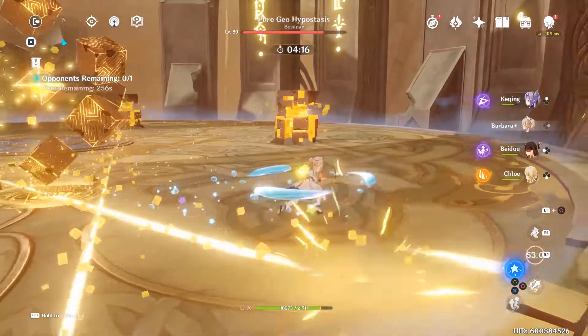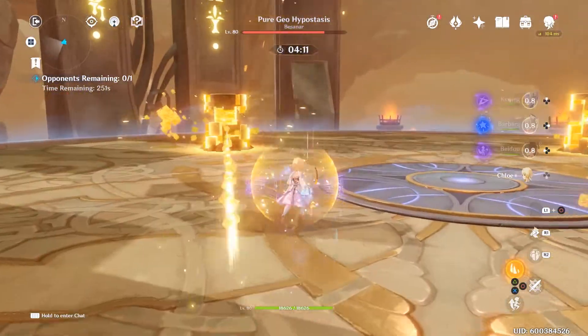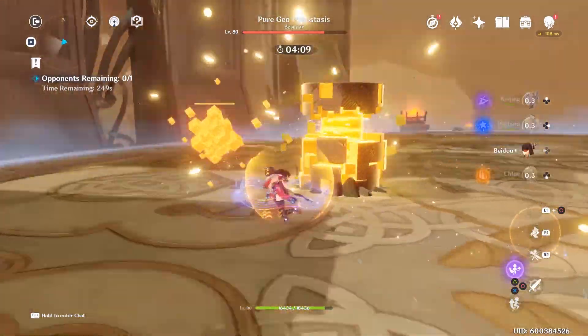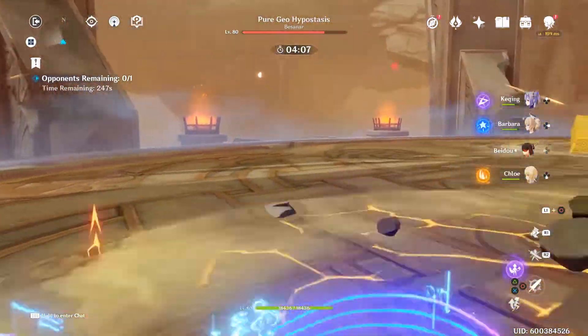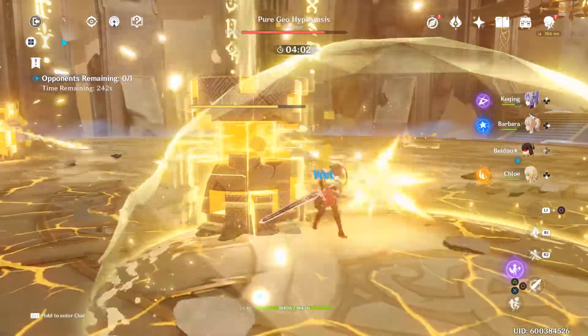I didn't use my Traveler simply because I had a shield which basically negates all of the damage from the pillars. Pay attention to where the Geo cube goes next, because it is going to spawn a Geo shield next to it, and if you break that, you can basically break a pillar for free.